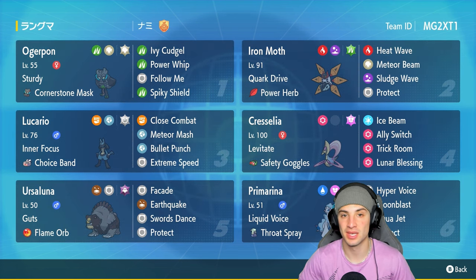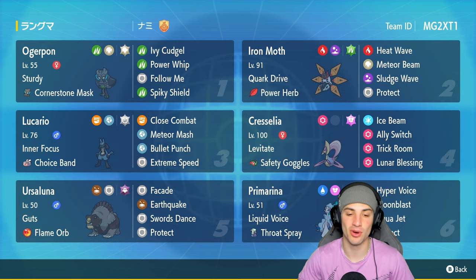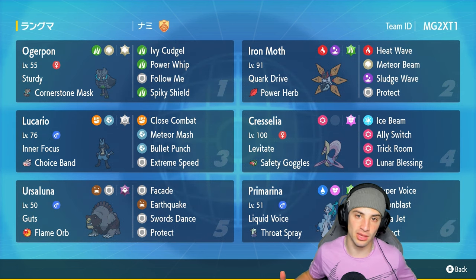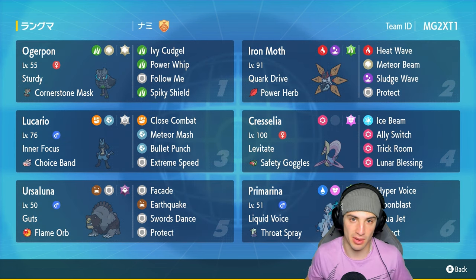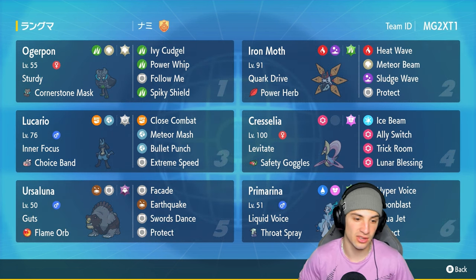Our third slot is Choice Band Lucario with Inner Focus, Close Combat, Meteor Mash, Bullet Punch, and Extreme Speed. Absolutely love this moveset — you've got your STAB moves, your first-turn priority moves, and the Choice Band to boost all the damage. In our fourth and fifth slots we have the Trick Room users: Cresselia and Ursa Luna.